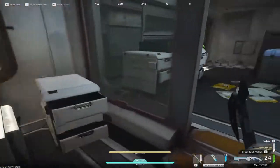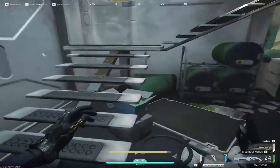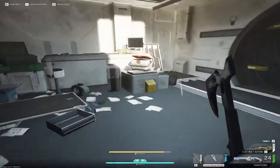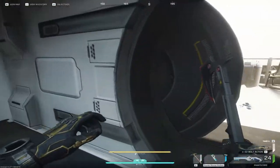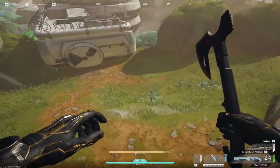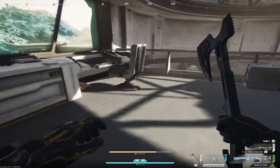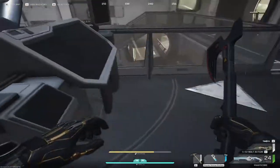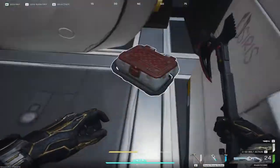Underneath these desks as well — go in here, you see this one for example, this one has a sample container. I'll just speed it up and show you guys every single one of those red containers, and if I find any sample containers you'll see.